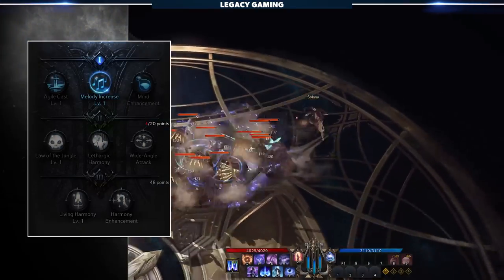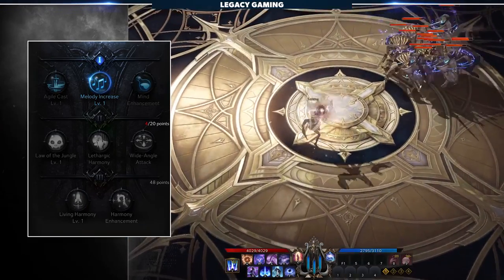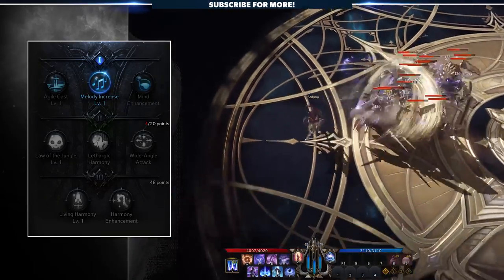Dissonance we also downgrade to one tripod — Melody Increase. This gives us a way to keep a ticking damage ability on enemies or bosses consistently, allowing our Serenade Meter to continuously generate resources.